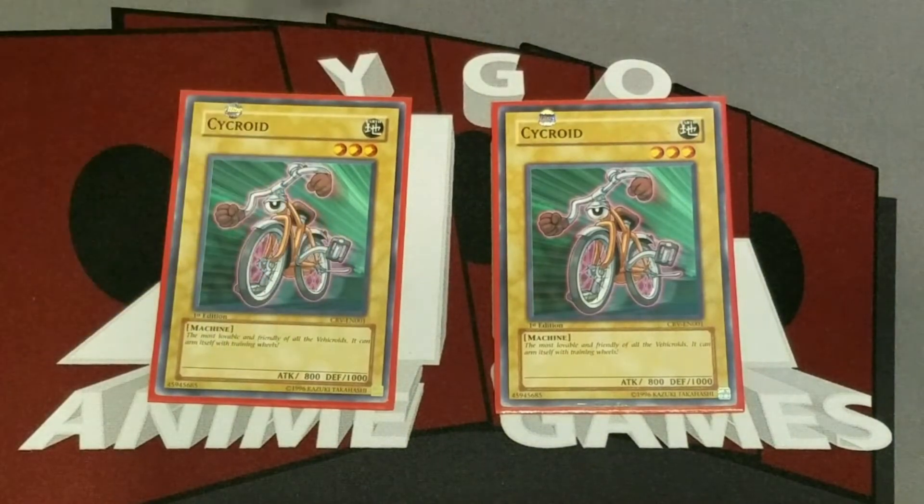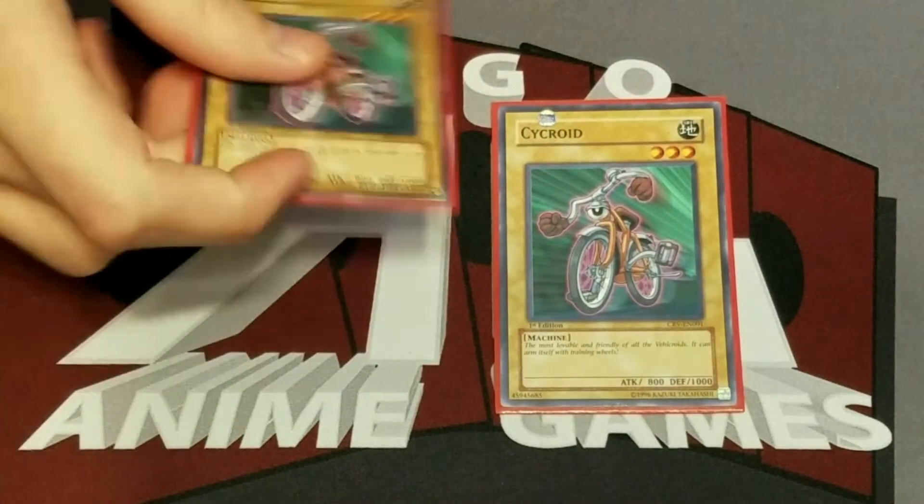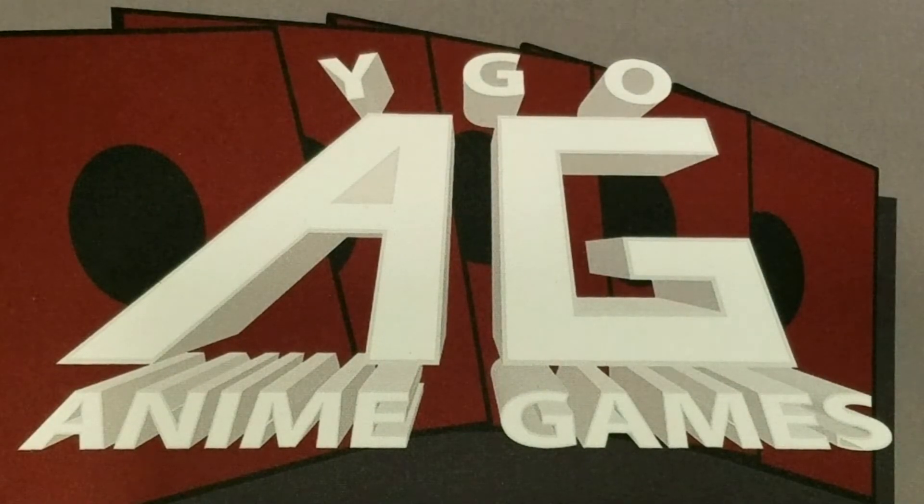We have two Cycroid. This is the one that Cyrus specifically had two of. Not that great — it's only the weaker roids, but it's still something. A thousand attack, you can sometimes set it in a way to get destroyed. Obviously it's not the kind of roid you want to draw into. You'd rather draw your good ones like Drillroid, Seamroid, or Submarineroid.